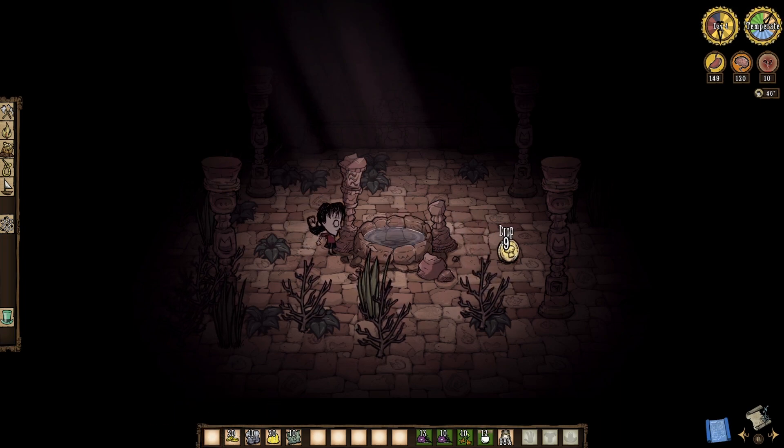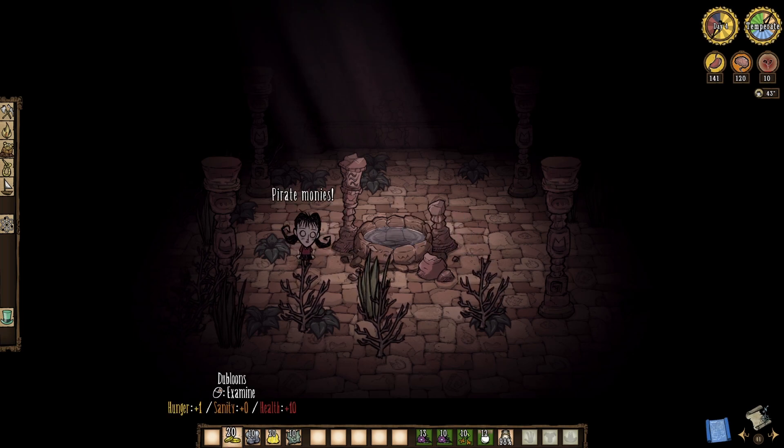Wishing wells accept treasures in exchange for healing. Tossing in one oink offers a whopping 4% chance for us to be healed by 5 health each time. Now, this is not how you use a well if you find one, folks — so don't even bother.